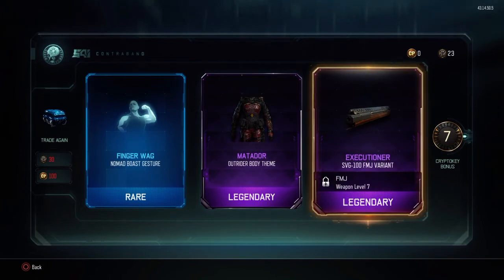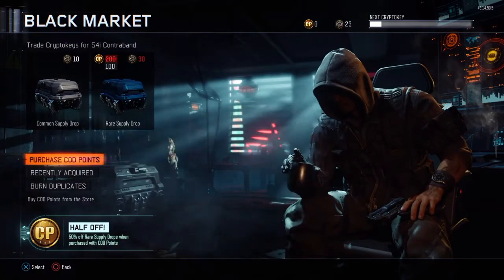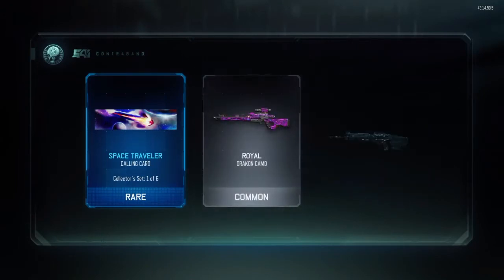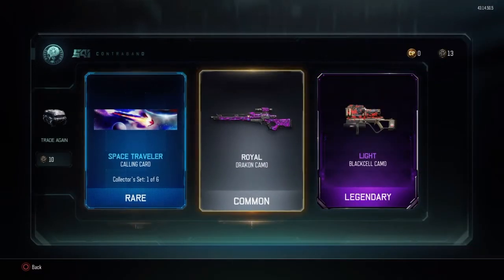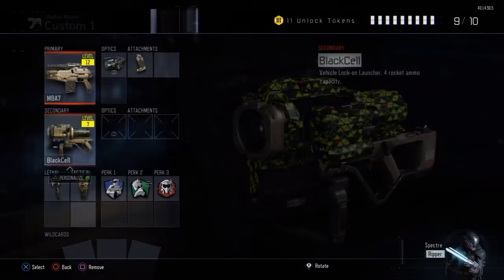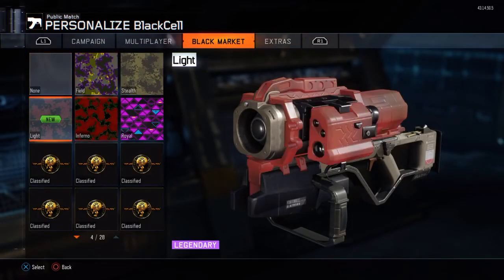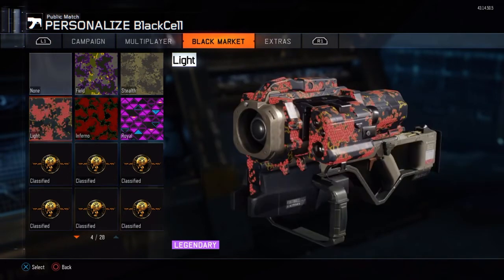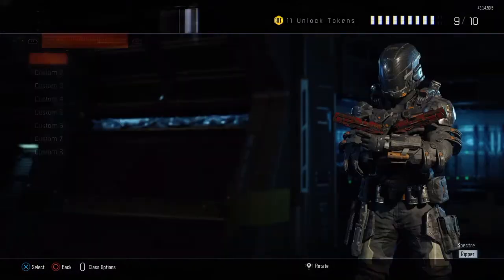It's alright, I probably don't use FNJs that much for snipers. So we've got two more commons to open, probably be a load of rubbish. Legendary Black Cell - yeah, that actually looks alright. I'll just have a look at that. Light - that looks okay, different I guess. I'll put that on all of them, I'll do that later.